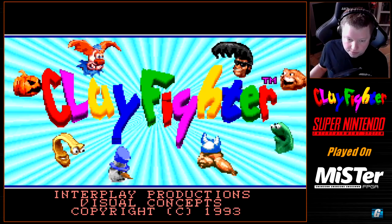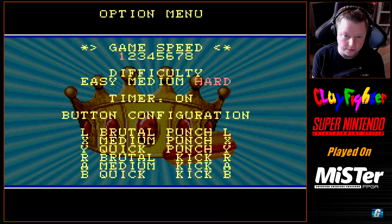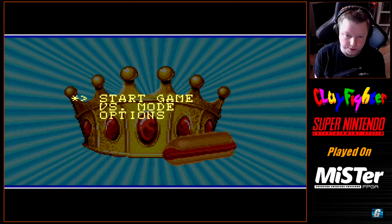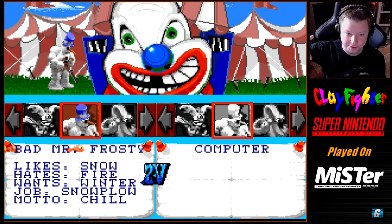When you start the game, you have a couple of options. In the options menu you've got difficulty settings, game speed — we're going to leave it on the default which is number one — timer on, and you can configure your controls as well. This is a six-button game; it does use all the buttons on the Super Nintendo controller. It's a very bare bones package, honestly, especially if you play on easy or medium because you just get a credits roll at the end.